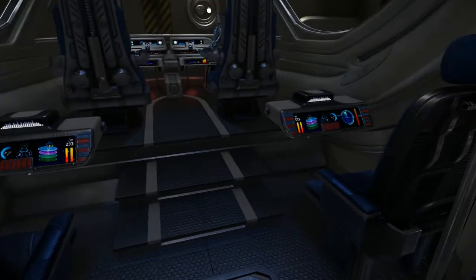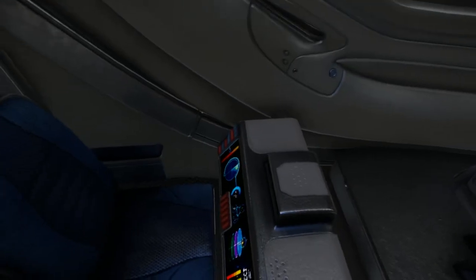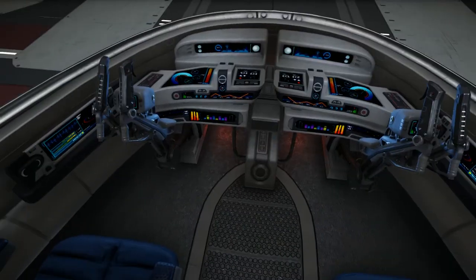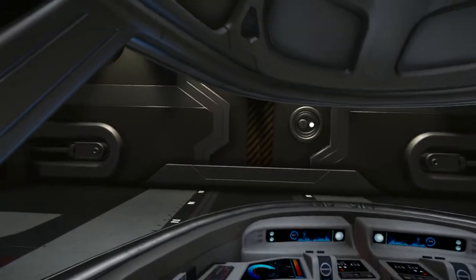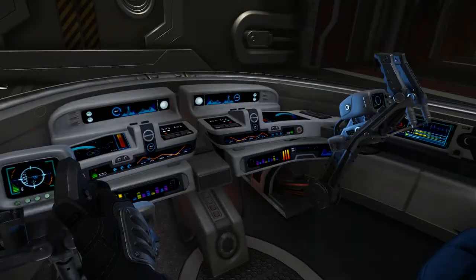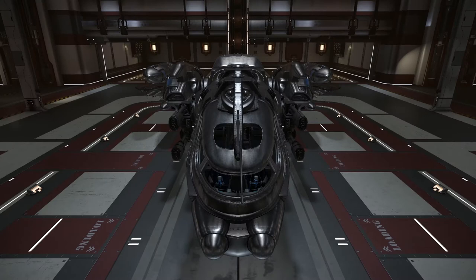It looks like you could probably stow a few extra people in here. You've got a couple extra chairs and little consoles. And then you've got, I guess, a pilot and a gunner — or pilot, co-pilot — which is pretty nifty. Some sleek looking controls. I like the cockpit a lot actually. I love the view and everything. It's just pretty damn awesome.